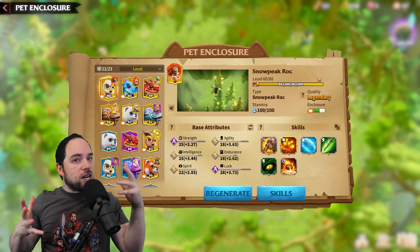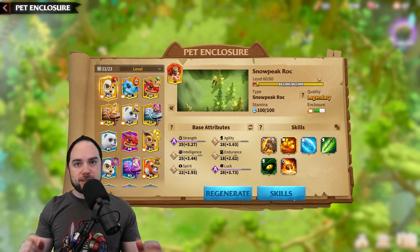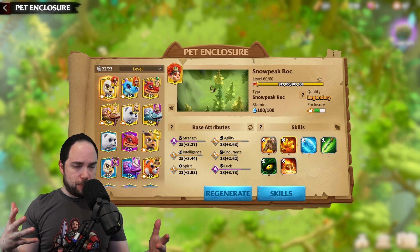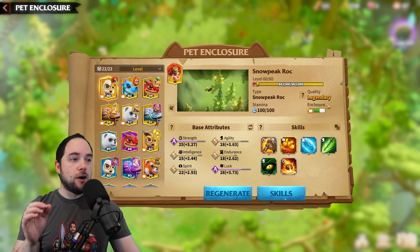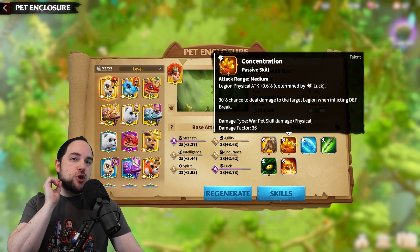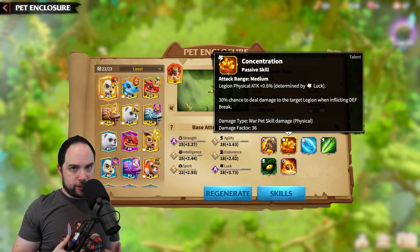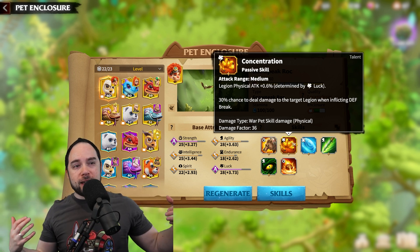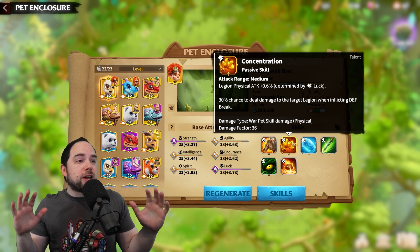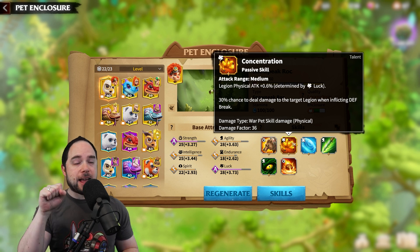The Snow Peak Rock is kind of an exciting pet because it's really, really good with the defense break synergy. If you're newer to pets and a little confused, let me run through some basics. The one skill you actually want when you capture a pet is called the Talent Skill. Anything above and beyond that is gravy — you get the Talent Skill and you're off to the races.